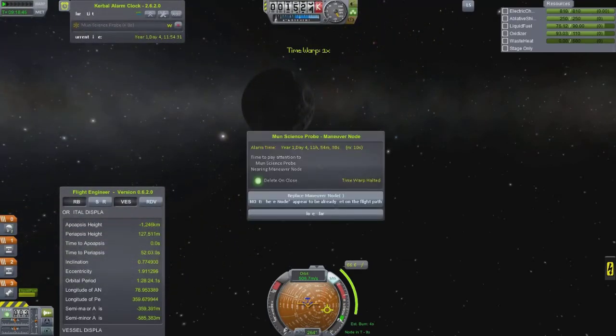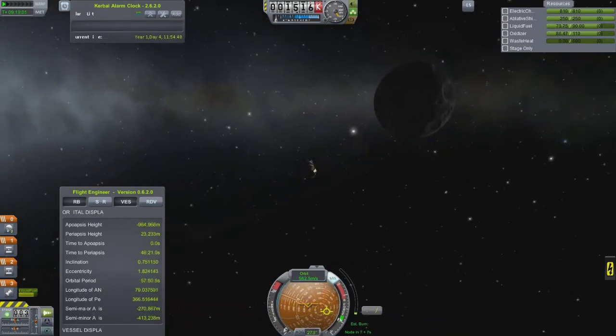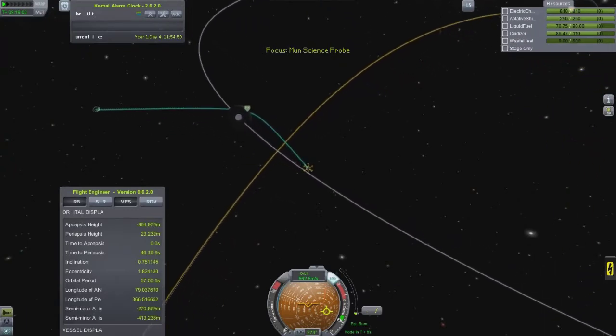Starting right when we get close to the moon — there's no sense in showing the launch and the rendezvous with the moon, it's kind of standard. I just threw this in as a quick video on getting science points with small rockets and nothing very complex.